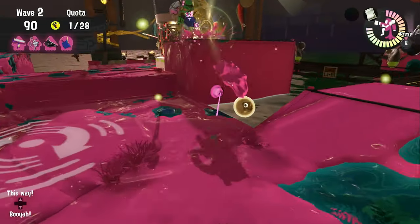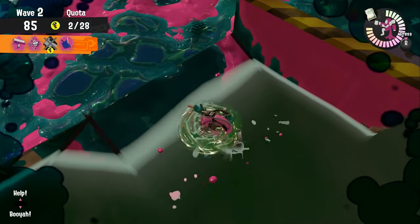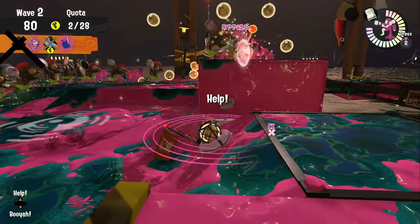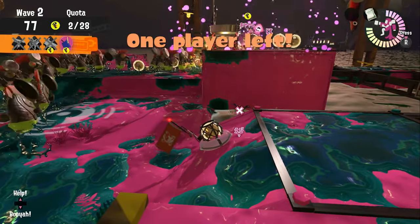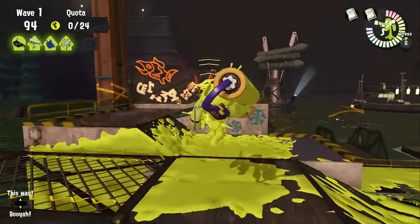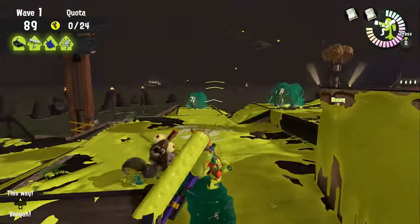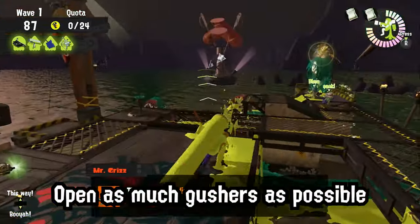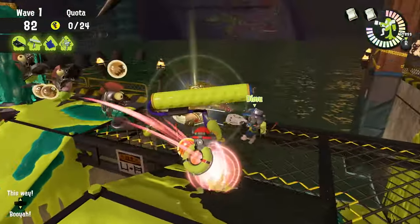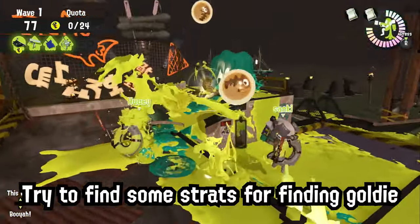Now for night modes. Did Goldie Seeking — especially Rush — frustrate you? This section will teach you strategies for different night modes. First is Goldie Seeking: in Wave 3, few or no salmonids spawn at the wrong Gushers, so you should open any Gushers you see. Also, Gusher heights are fixed depending on where the Goldie is seeking, so you may figure out strategies for finding it fast.